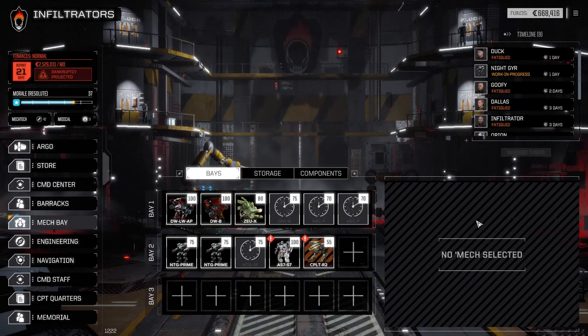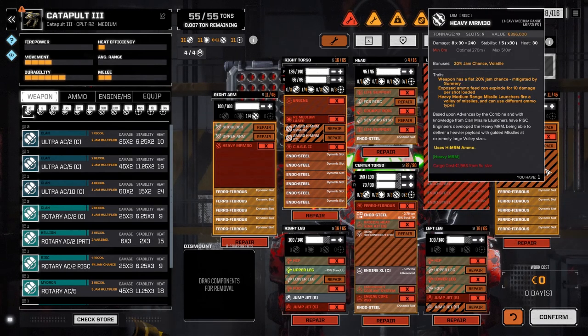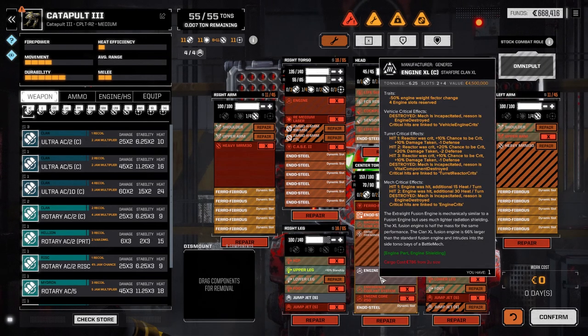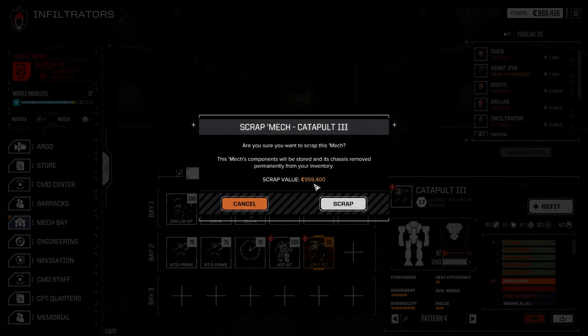Okay, let's scrap this guy. We got our money back plus a little bit — not much but a little. Let's see what the Catapult's got. Well we've got another heavy MRM 30 — beautiful, so we picked up two off this battle. Wait, this is an OmniMech? It's an Omni — I had no idea. Beautiful, we should get some good C-bills for this. Okay let's just scrap it. Nine hundred and fifty-nine thousand — beautiful, we'll take it.